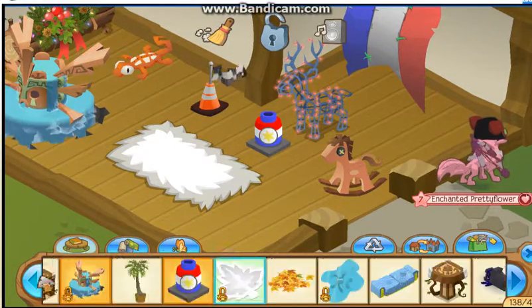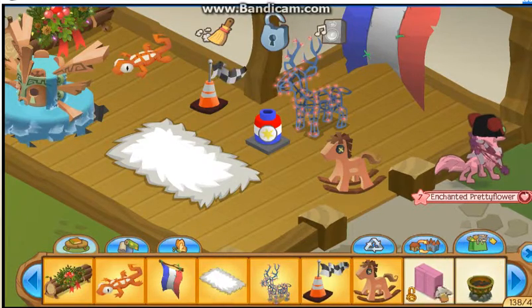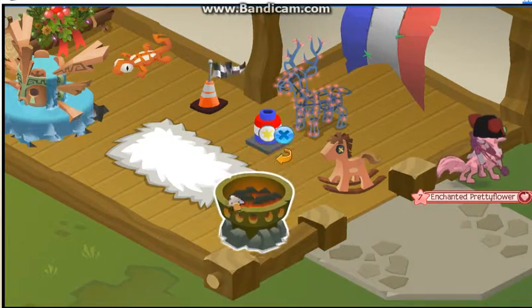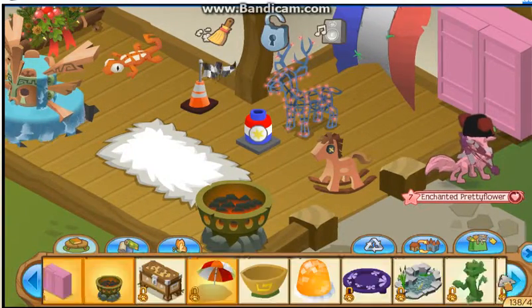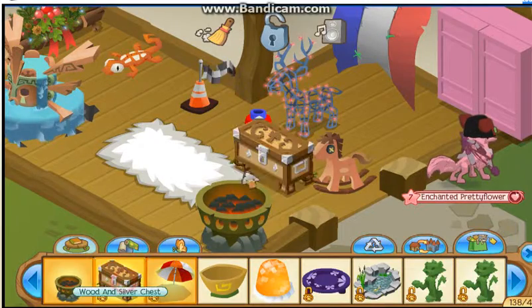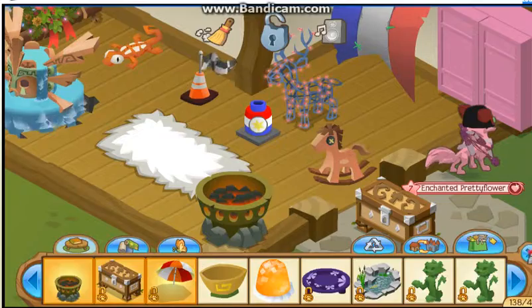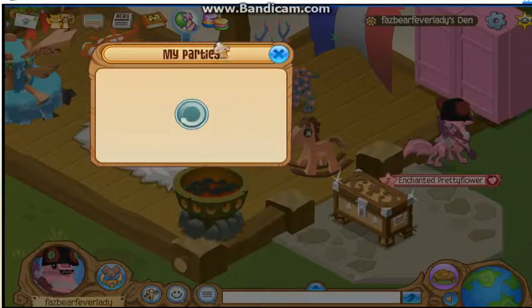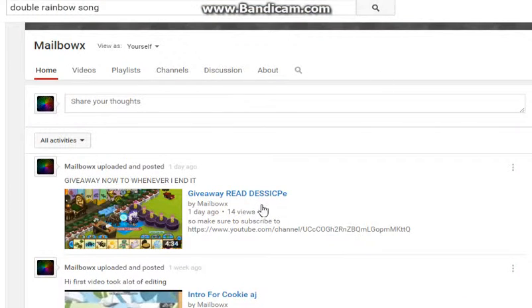I'm also going to make another account to put these on so my sister does not actually trade them away. Some of this stuff might not be a beta — I'm just putting random things down. I will also be doing a gold and silver tail giveaway very soon after mine ends.